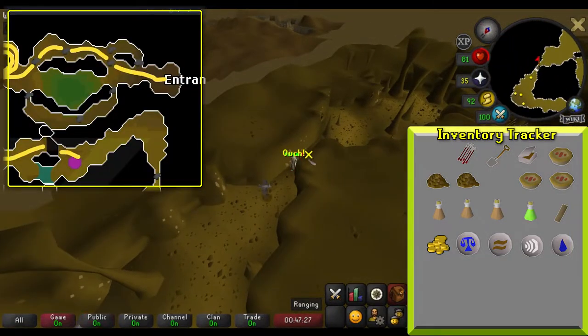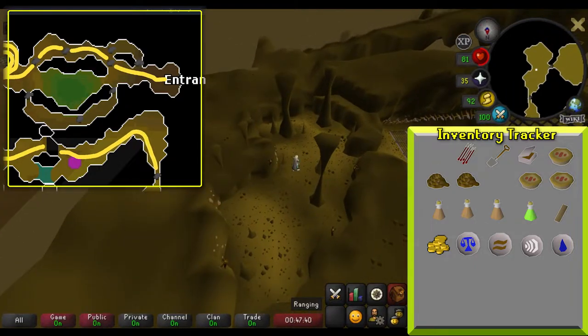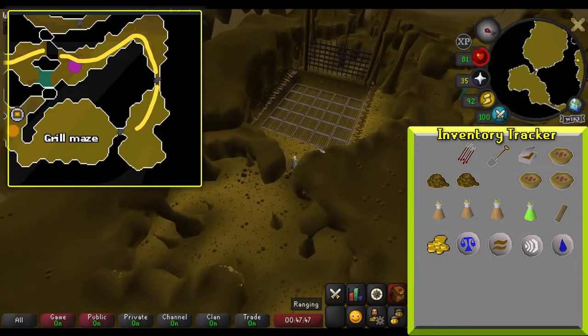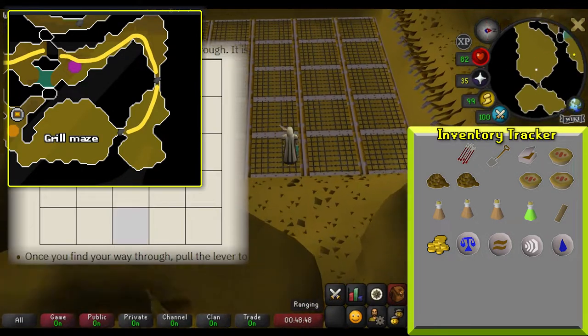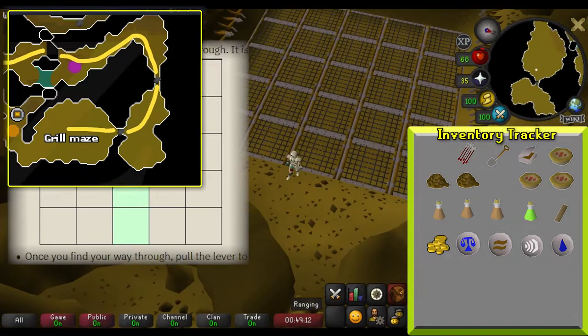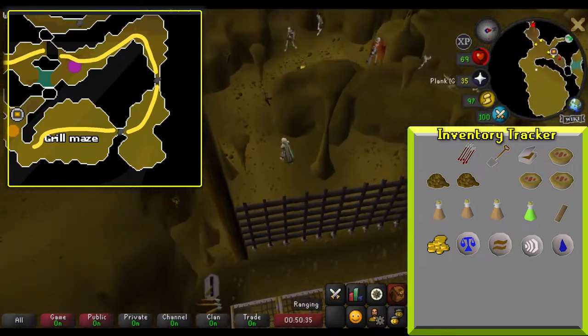Continue east and turn south once available. Continue south until you can turn west. Once heading west, you will come across a rock slide — climb over it. At this point, you will reach a small room with a 5x5 grid. In order to progress, you will need to follow a unique path that leads to the end of the grid. Some tiles have traps and some don't. It's a good idea to write down the path as you go. Once you get to the end of the path, pull the lever to the south.